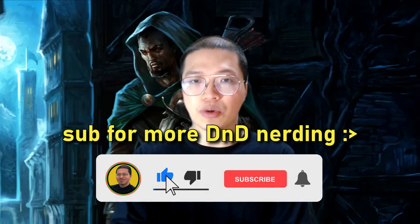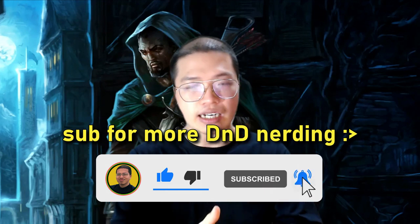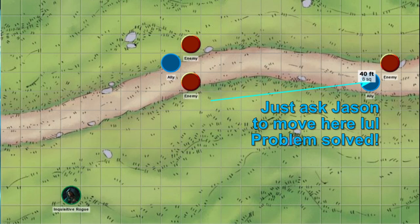Remember, these examples assume that we don't have any allies near the enemy we're trying to attack, which is not always the case. After pondering all of those examples, I think it's safe to say that 7 times out of 10, Insightful Fighting is not helpful. With that in mind, here is my simple and straightforward fix for the Insightful Fighting feature.